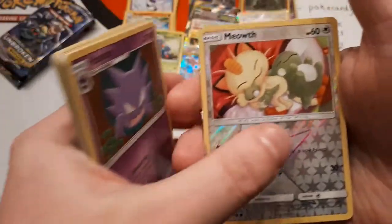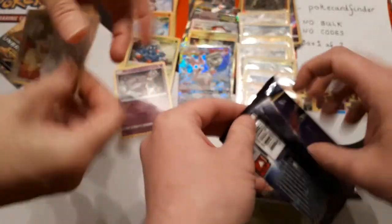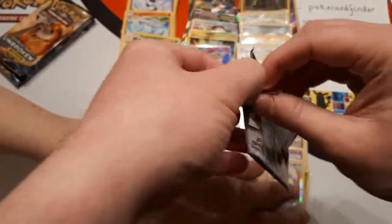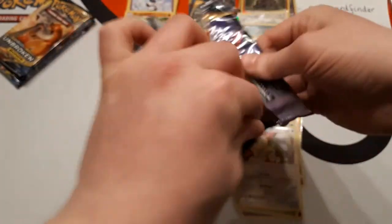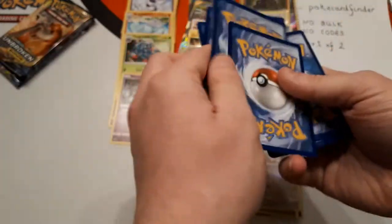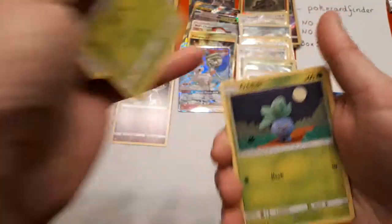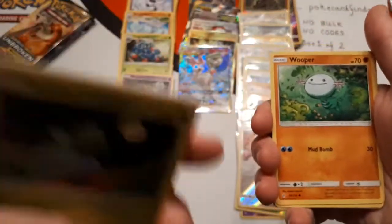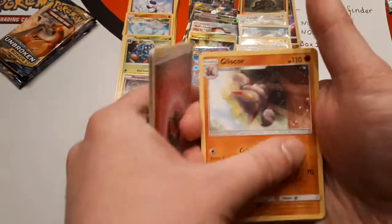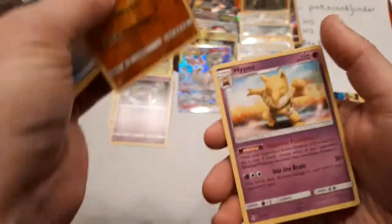Gloom, Haunter, reverse is Meowth, and the rare is Hypno. If you don't know what I'm talking about with the pre-recorded loop — on our Twitch channel, when we are not physically live, we have what we call a pre-recorded loop. Basically our YouTube videos are on our Twitch channel and they run on a loop — an infinite loop. I skipped over an Energy Spinner — reverse is Graveler and the rare is Hypno.